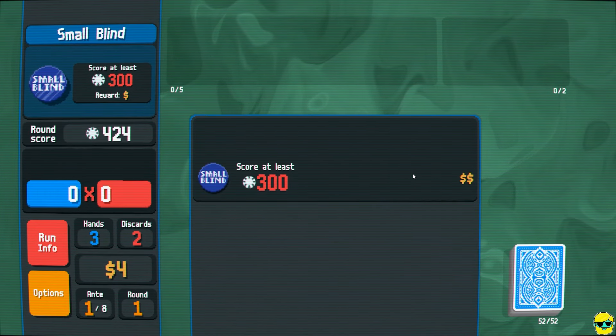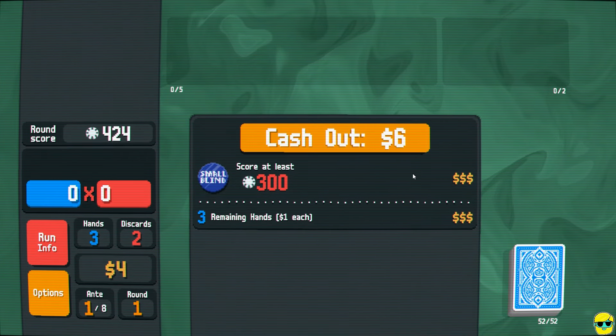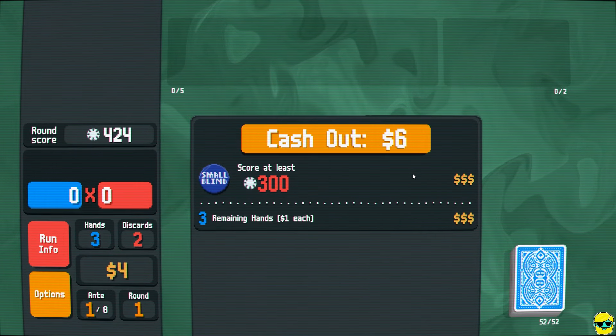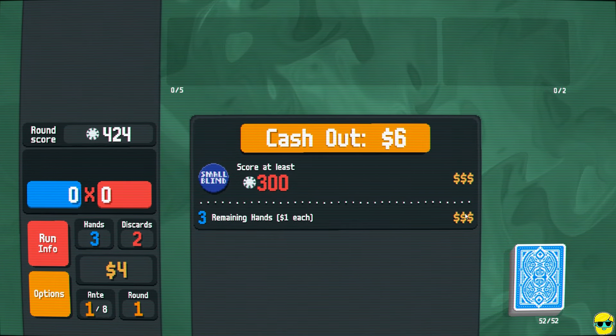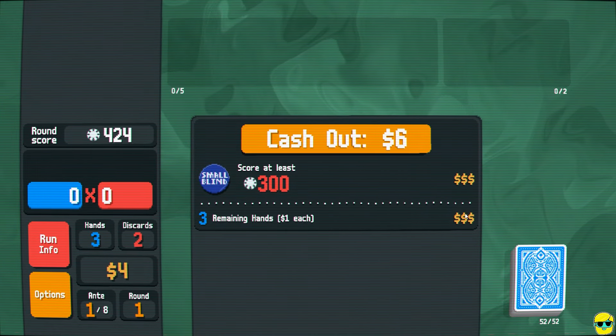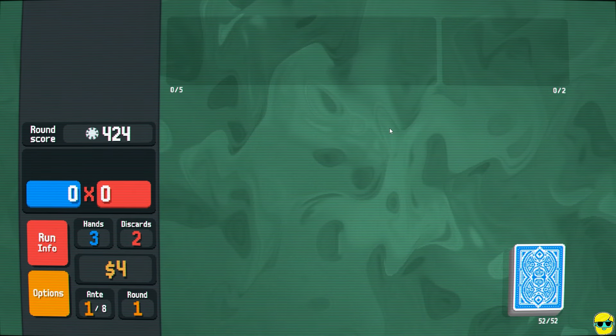Now you might say we wasted that first hand taking two pair — we should have tried to get a full house. Yeah, you could have done that. Maybe it cost us a dollar, but because we had the blue deck, we made that up anyway. It's nice as a beginner because you get a little bit of extra runway, so you can splash around a little bit, play a hand like that, and it doesn't hurt you.